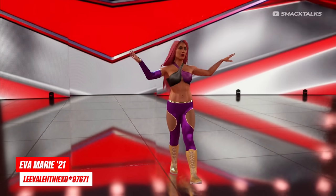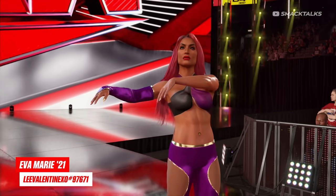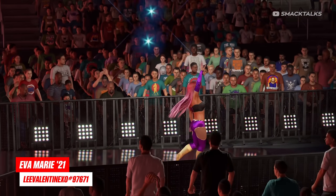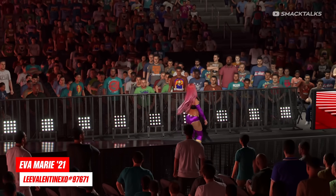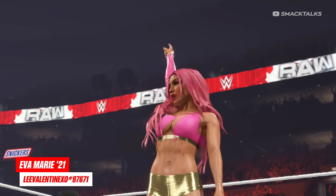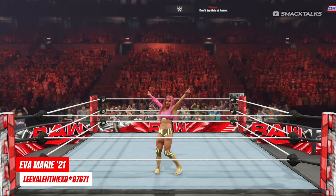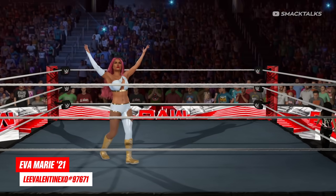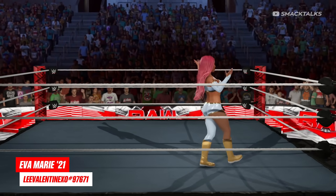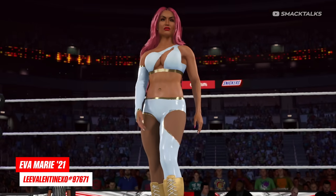Moving on, next up we have the return of Eva Marie, as L2K Games has put together this awesome version of Eva based on her return to WWE in 2021. In terms of attires, along with the main purple outfit, also included are two additional options: the second attire sees Eva with a golden pink outfit as her ring attire, while the entrance attire sees her in white. Depending on which you prefer, you can set one of them in the creation suite and then delete the other.